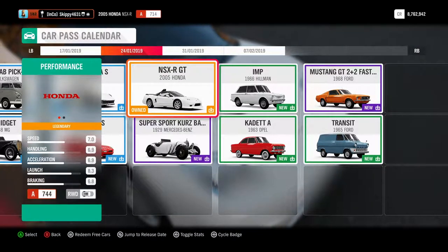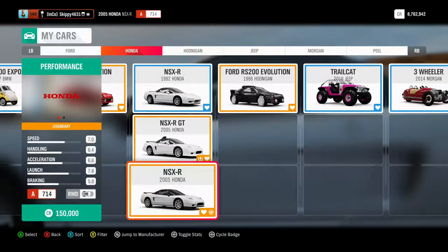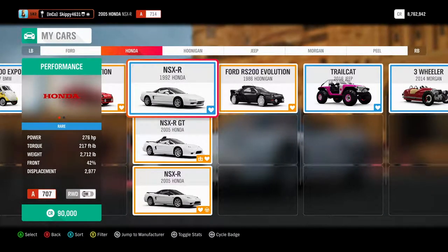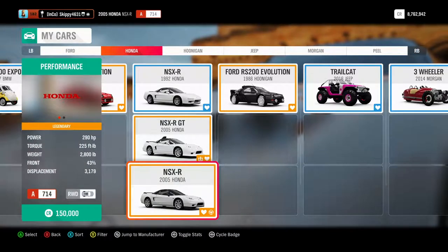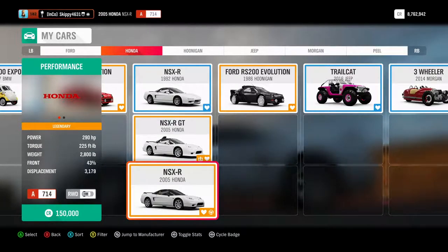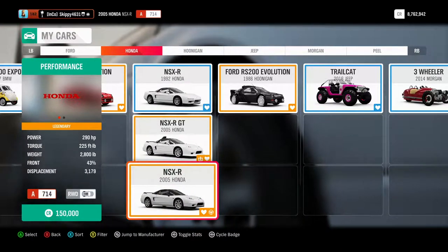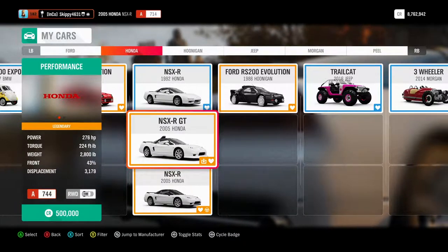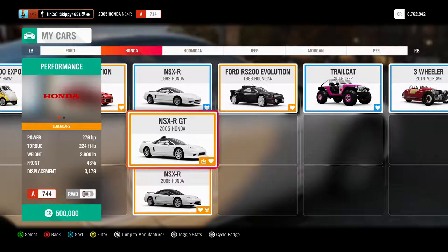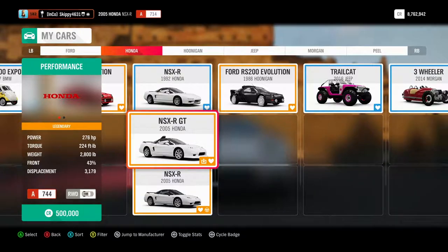Let's grab the NSX R GT - I've already got it in my garage. So we have the 1992 Honda running 276 horsepower, the NSX R running 290, and then strangely the very rare supercar-ish modified NSX R GT is running 276 horsepower - less than this one. There are only five of these in the world apparently, and Playground Games say they couldn't locate one so they just had to guess the specs. I'm sure it would have more horsepower than this, and not the same as one that's 13 years older.